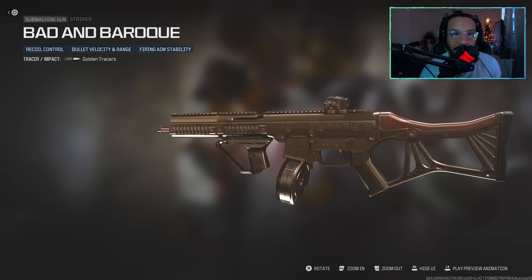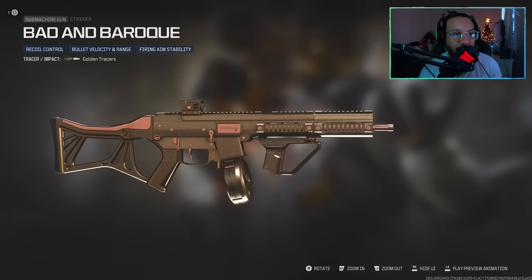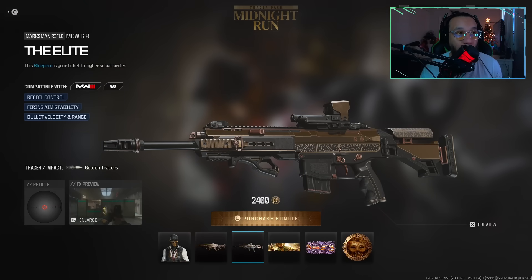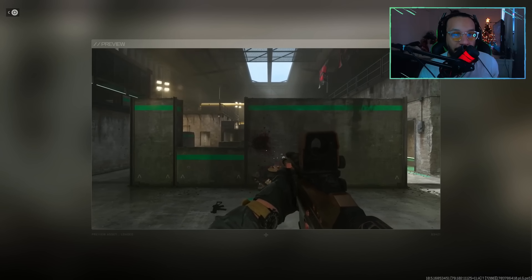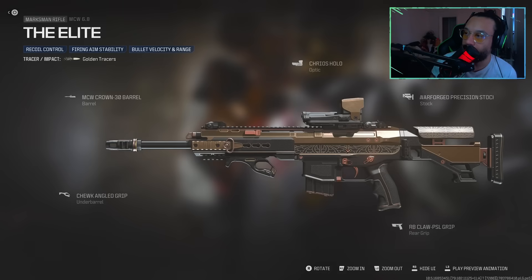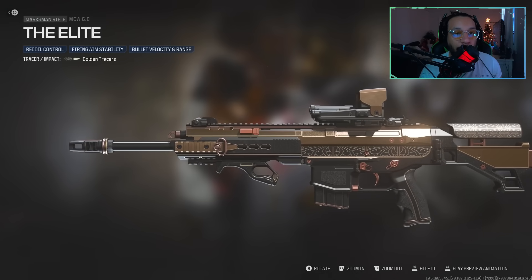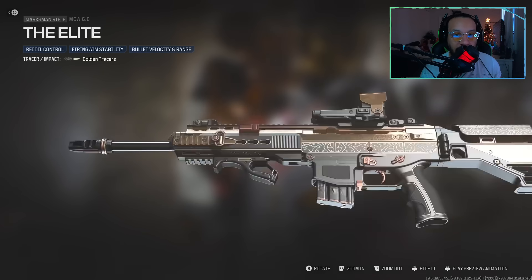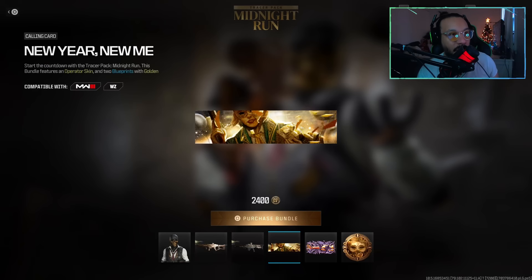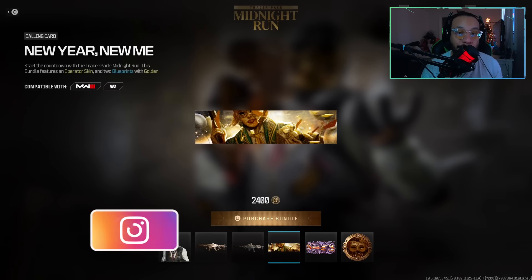Following that, we get a blueprint here for the MCW 6.8 Marksman Rifle — it's called The Elite. It says 'This blueprint is your ticket to higher social circles,' featuring recoil control, firing aim stability, and bullet velocity and range. Here's a preview for the tracers as well. Here is the setup and build. I actually like the way this one looks more than the Striker because I like the gold and the black on it — that looks really nice.